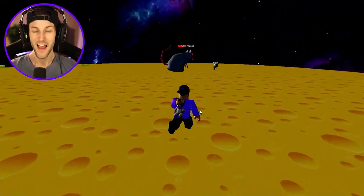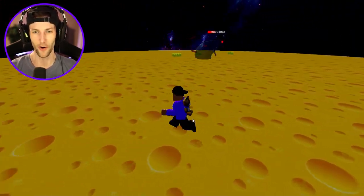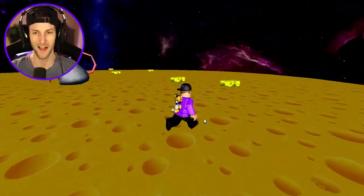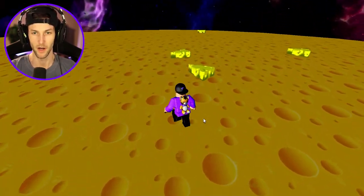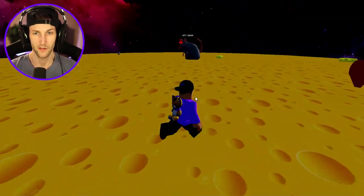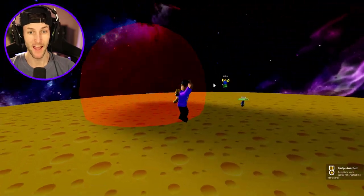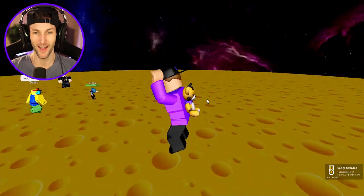He's got red eyes now - he's angry! He only has about a quarter health left. Look at him using all of his powers at the same time. We've got double cheese! It doesn't feel good, does it buddy? We've got a ton right here. He only has 600 health left - that's like two pieces of cheese. Come on guys - one, two, three, hit him again and he's defeated! Let's go - we defeated the giant evil rat boss!